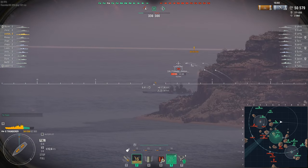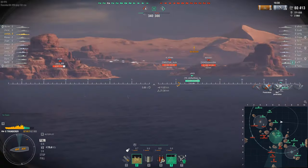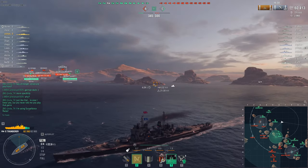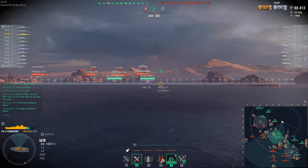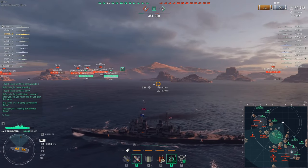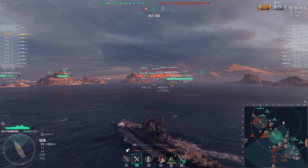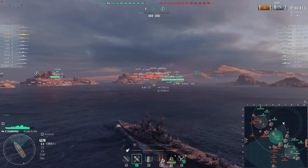The way to play Thunderer is pretty simple — put yourself in a kiting position since its armor is not the best. Essentially all of the ship has 32mm armor plating, with only the armor belt and citadel armor being pretty tanky and able to bounce some shells. Thunderer is not a great ship to tank damage directly, but on the other hand it has good concealment and five heals — not super heals, slightly better than normal battleships.